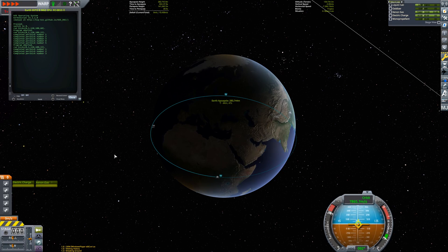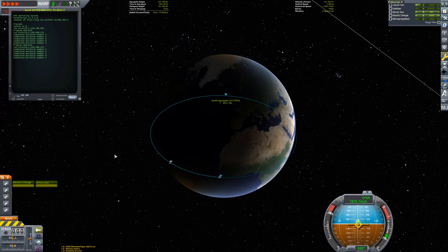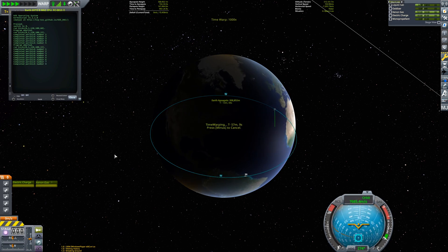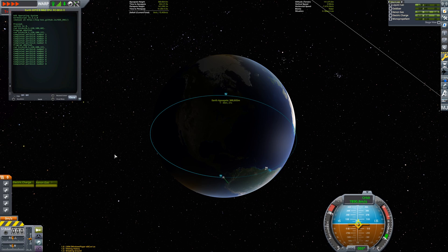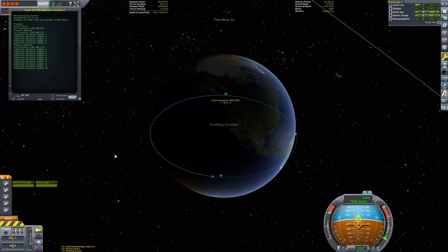After completing 2 periapsis kicks with the nuclear engine, we kick in the ion engine, and the rest of this transfer is going to take a long time. I calculated it to be over 350 periapsis kicks. Before you feel too sympathetic for me, I will say that I created a KOS script to automate all the burns, so I had to do barely any input and could do other things while waiting for all the kicks to complete.